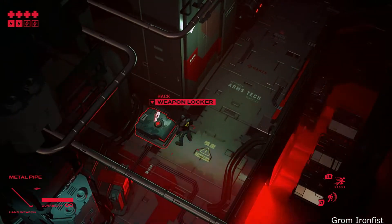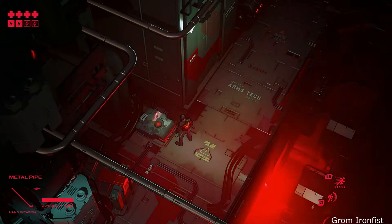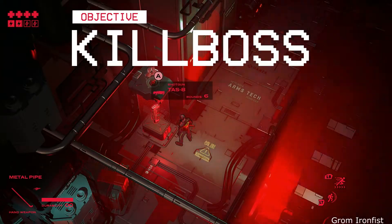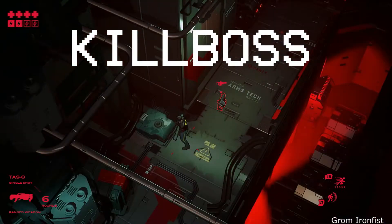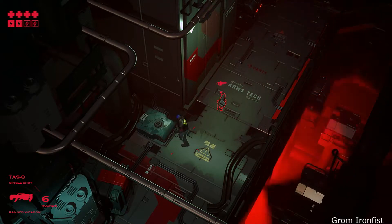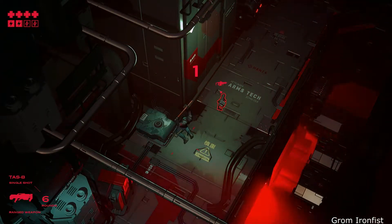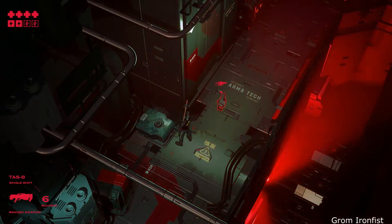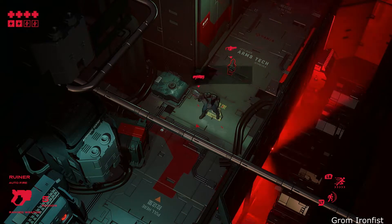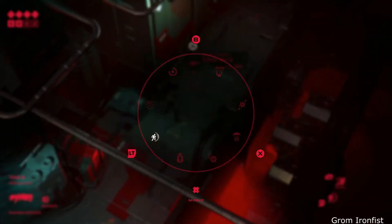Weapon Locker — and what am I going to get? Shotgun, six rounds. I kind of wish you could hold more than one gun, though. Wait — I didn't realize you could do that. You can drop weapons!